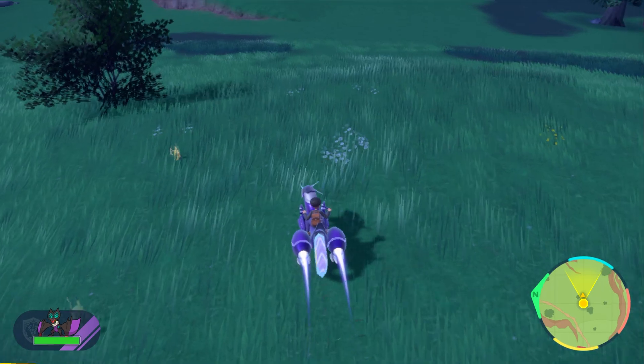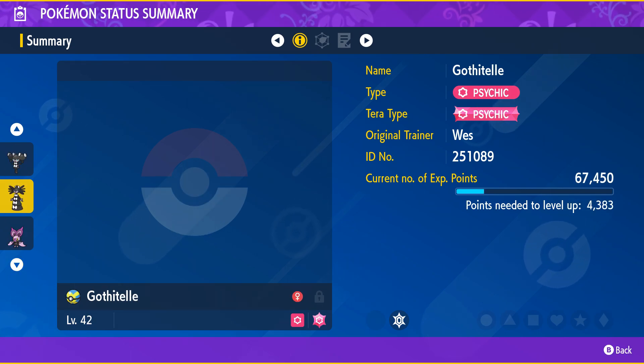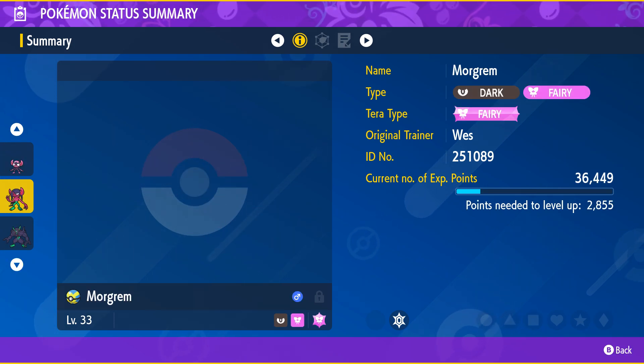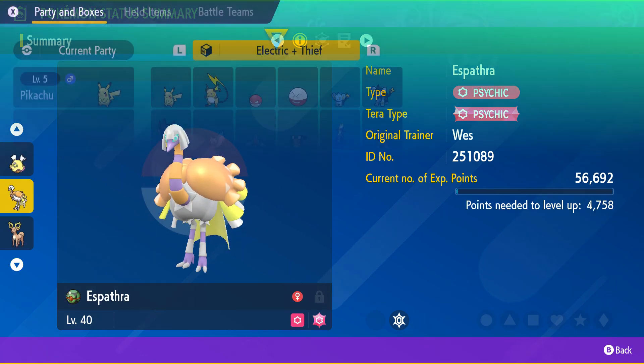Here's the current list of Pokemon that have the ability Frisk and could learn the move Thief via TM. There's only a handful of wild Pokemon in this game that actually carry items, strangely enough. Also, there aren't any electric type Pokemon that have the ability Frisk and could learn Thief, but there's plenty of electric Pokemon that could learn Thief via TM.